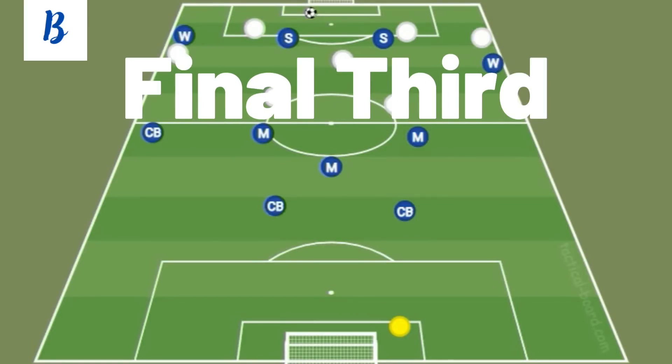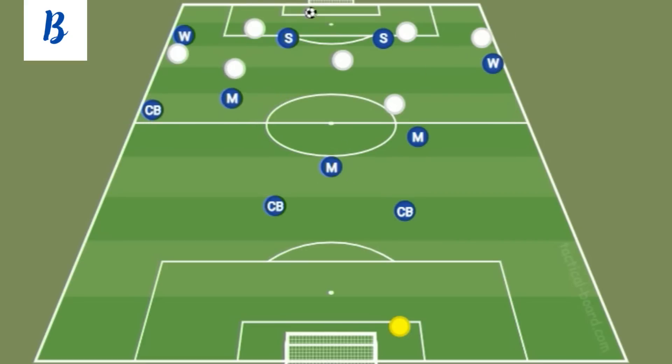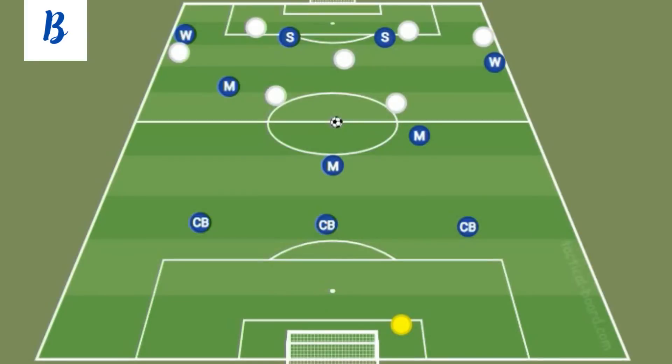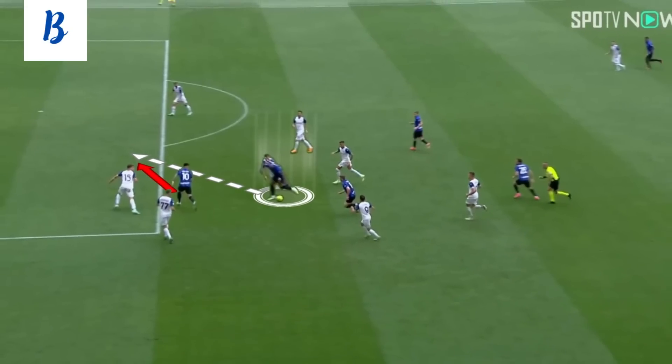In the final third, Inter attack the wide areas and try to create overloads in order to get crosses into the box. Whereas the pivot remains deep, it is the role of the other midfielders to link up play with the wing-backs. Inter position a good number of attackers in the opposition's box — with the two strikers joined by the wing-back on the non-ball side and the other attacking midfielder — so we will quite often see four players in the opponent's penalty area. This means that the opposition will need five defenders to cover effectively, and this leaves space on the flanks, where Inter push up the third centre-back, leaving two centre-backs back with Brozovic in front. Their slightly lopsided 2-4-4 shape creates overloads on the flanks. The other way that Inter find the back of the net is by using the strength of Lukaku — and at times Džeko — with the ball played to Lukaku on the edge of the box as the trigger for Martínez and Barella to run in behind the defence for a through ball.